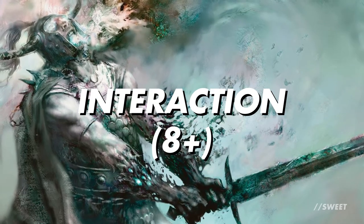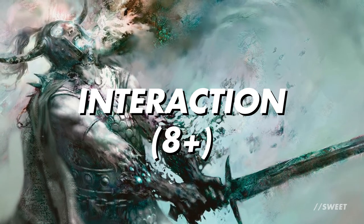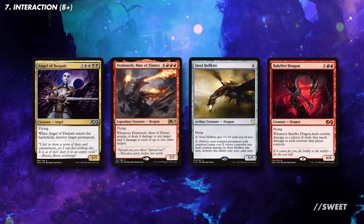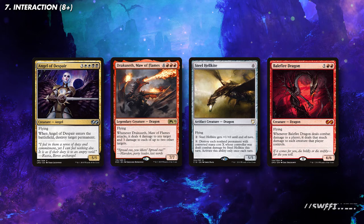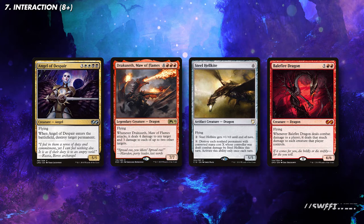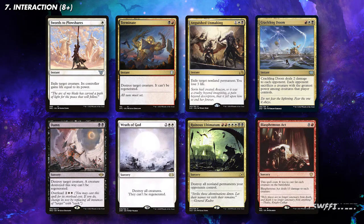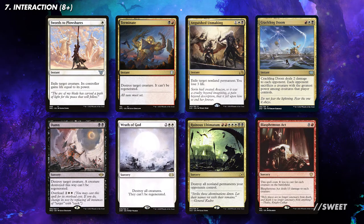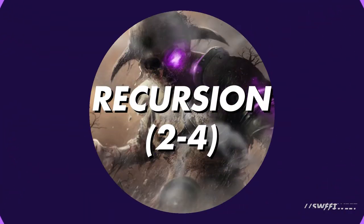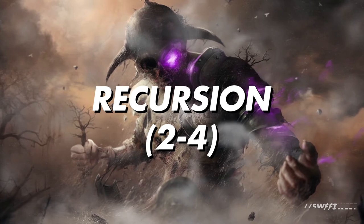Moving over to interaction — like with most decks this will depend on your playgroup, but the general rule of starting with 8 pieces and going up the more competitive everyone is will still apply. Starting off with some interaction on big creatures we have some targeted removal with Angel of Despair and Draco Sith Mawr of Flames. Then we have Steel Hellkite and Balefire Dragon which are great ways of keeping an opponent's board in check. As we're in Mardu we have some of the best instant and sorcery-based interaction available — pick up the bits that answer as wide a range of threats as possible but also suit your budget. I would also want to run a little bit of recursion in this deck as it's a great way of getting multiple creatures into play very quickly.